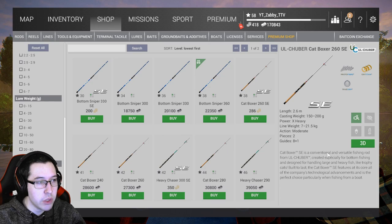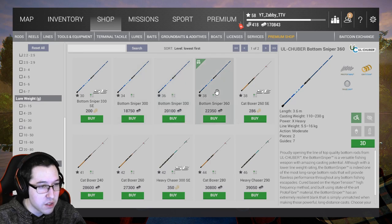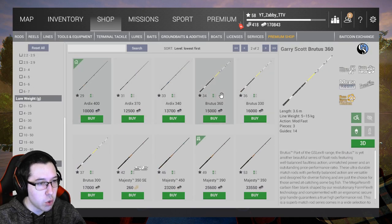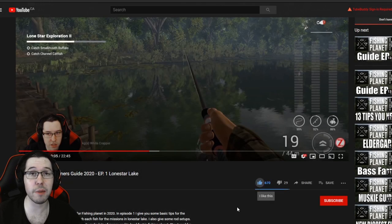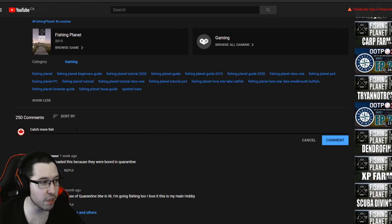One last thing — a direct comparison by level: the level 34 Bottom Sniper maxes out at about 14 kilograms for line weight; the Bottom Sniper 360 or 330 at level 36 is 15 kilograms; and the Bottom Sniper 360 is 16 kilograms. Going into match rods, the Brutus is actually a little better in weight at level 34 but maxes around the same. Don't feel pressured into one or the other — both are good options. Thanks for watching! Hit like and subscribe, ring the bell, check the description for my other social media including Twitch where I stream five days a week.